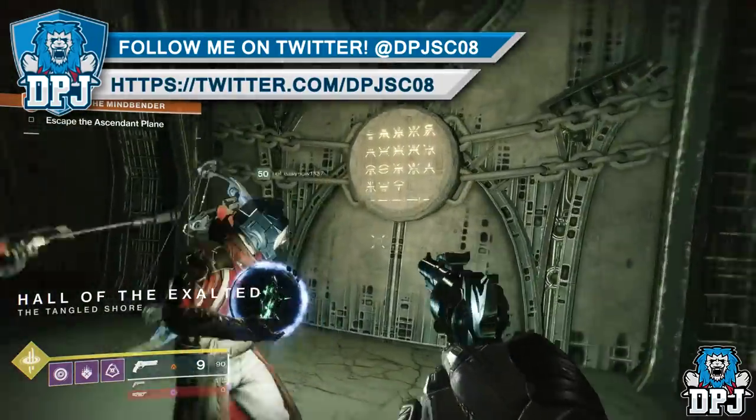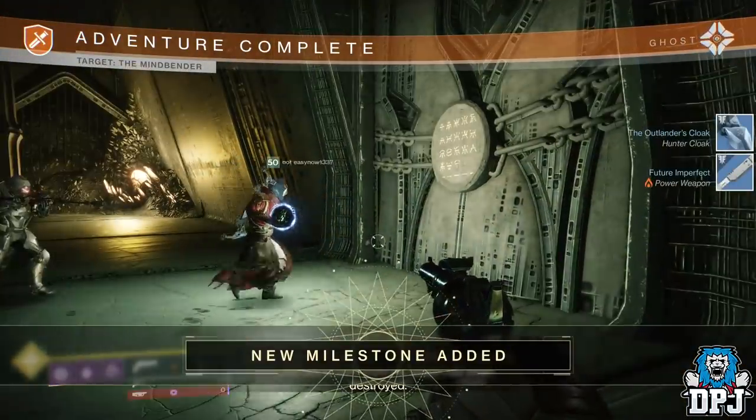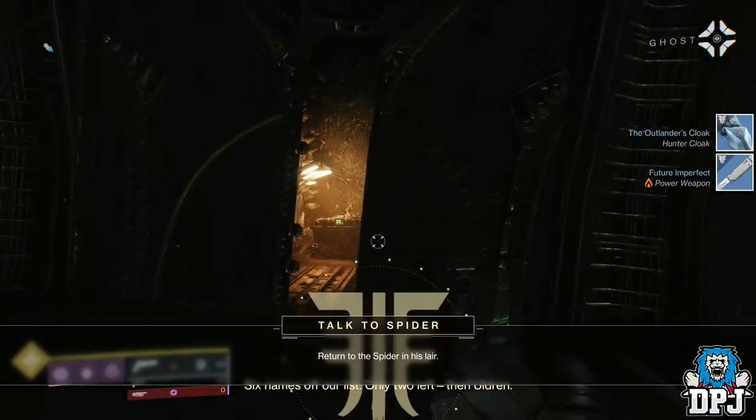Once you've picked up the key, you can exit the room through the teleporter. If you're in a fireteam, only one person needs to pick up the key. Once you're through the teleporter, go to this room right here and open up this door. Inside this door is a secret chest, and inside the chest is this exclusive emblem — it's pretty damn cool if you ask me.